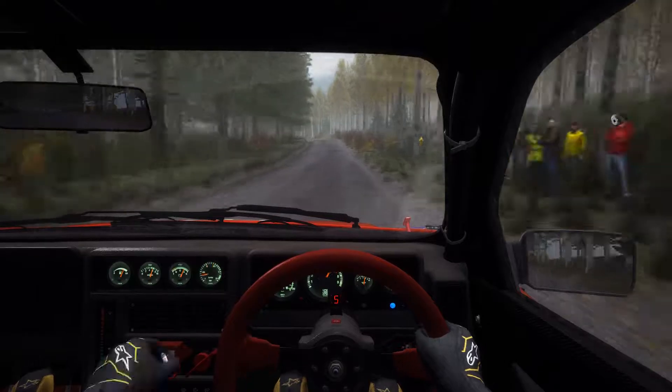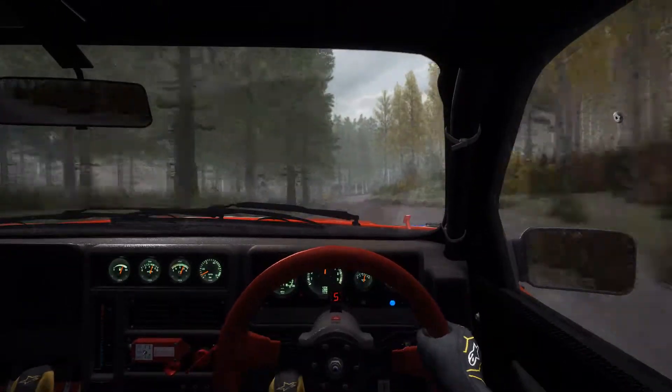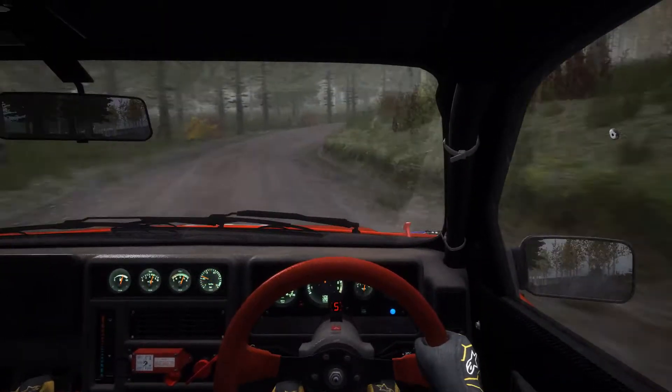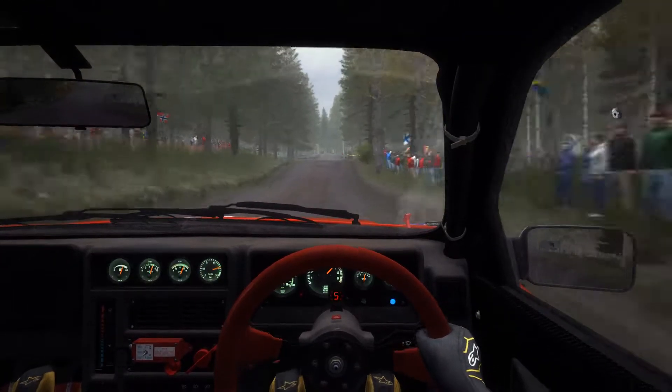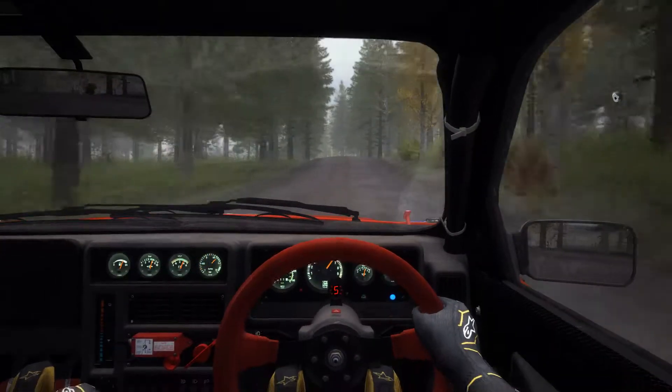Easy crest, 150. Left 5 over crest, 60. Right 3 on the long, keep in. Into right 6 over crest, 60. Right 5 on the long junction, right 6 over crest, jump maybe, deep crest, jump.